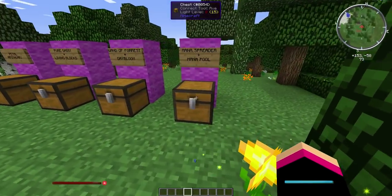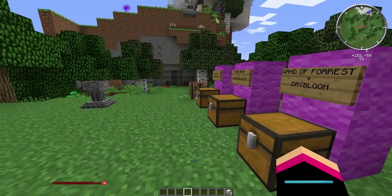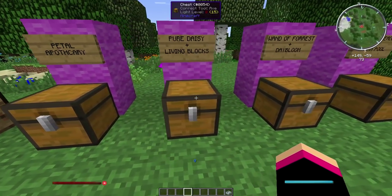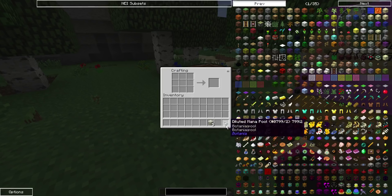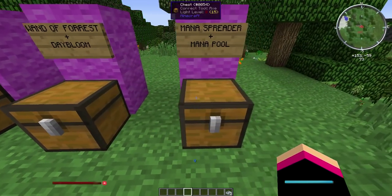First of all you want to make a mana pool, which is just five living rock. It will start as a diluted mana pool. You need to make two of these because you have to put one inside of the other once it's collected mana. I'll show you that in a second - it's easier to show you rather than explain it.